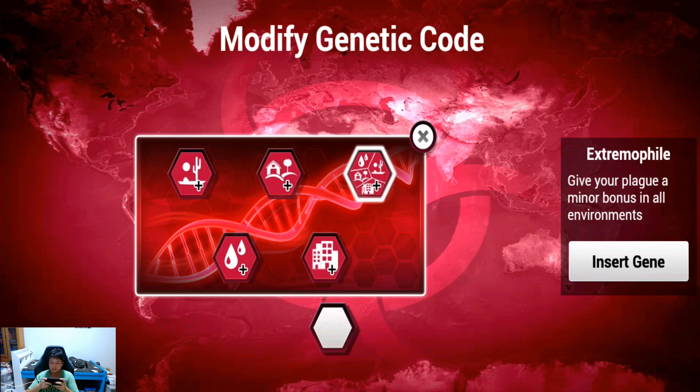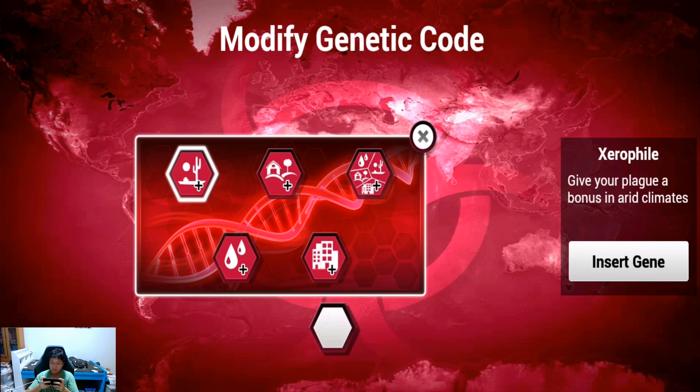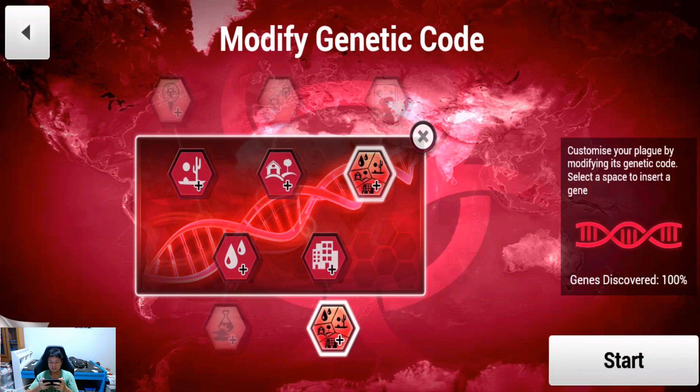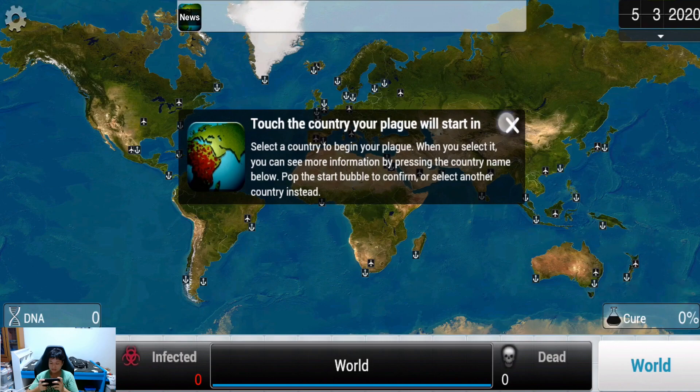Wuhan — I would say it's a semi-urban area, not entirely rural and not 100% urban. For climate, I'm not sure exactly what the weather is like in Wuhan, so let's just go with extreme profile to get a small bonus for everything. Let's start! We'll begin the plague in China of course, and let's pop the bubbles. We have COVID-19!